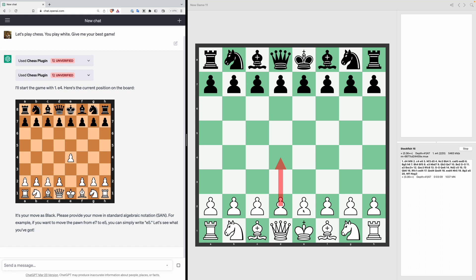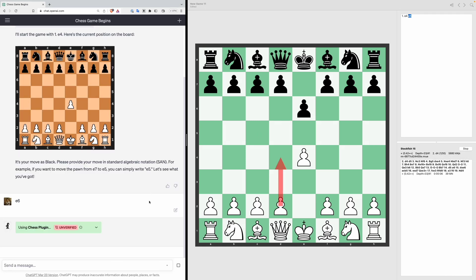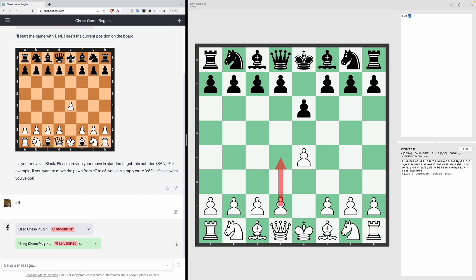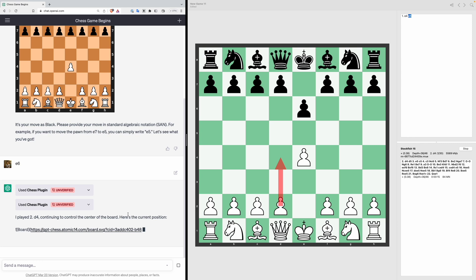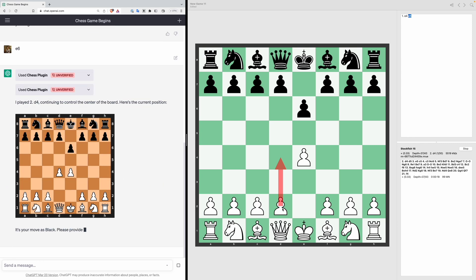I'm no good at chess, so I'm using Stockfish to play against ChatGPT — slightly cheeky as Stockfish is really good. Let's make the move E4 and see what Stockfish recommends. Stockfish is suggesting E6 as the best response, so let's make that move. ChatGPT is going to play D4, which is the same as what Stockfish is suggesting, so let's make D4 and see how we should respond.